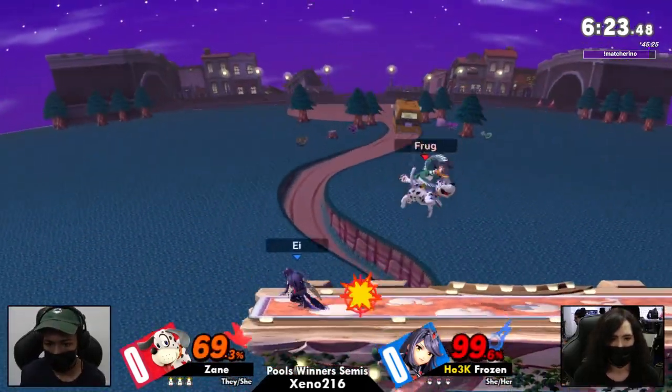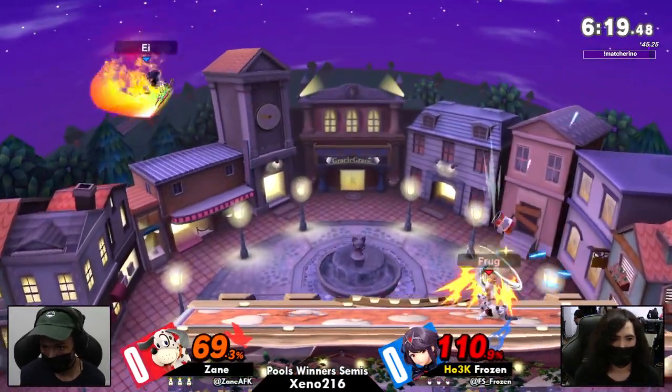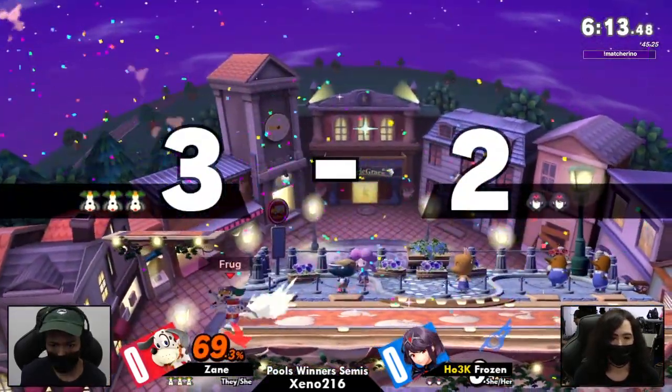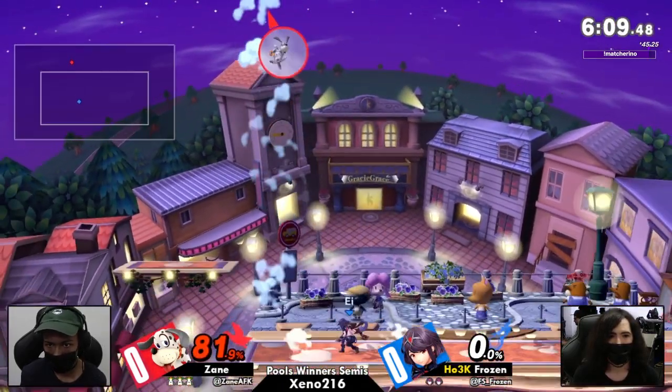That down smash — Duck Hunt's smash attack is not super duper fast. It's going to be tough to get them out of jab locks, and sometimes those hitboxes just aren't quite big enough to hit small opponents on the floor. But a quick side B Clay Pigeon into that back air is going to be enough, and Zayn takes the first stock.